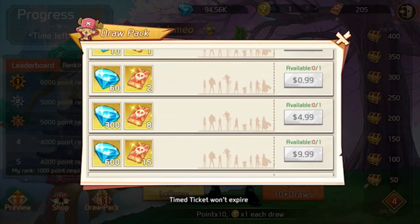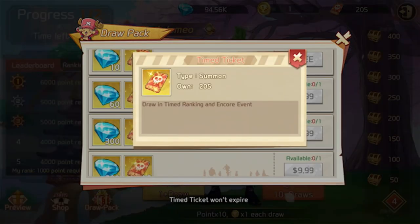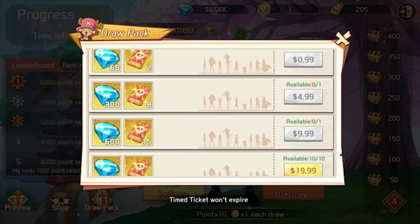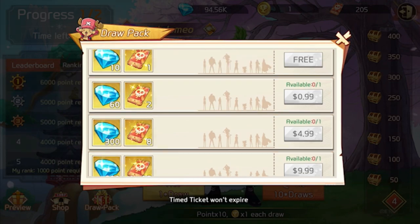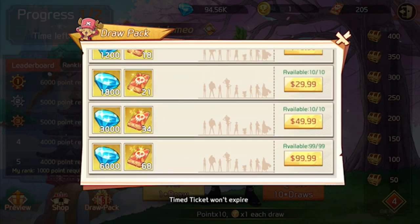There are very cost-effective ways you can save up time tickets and gems at the same time. You can get the free option, the $1 option, the $5 option, and the $10 option. Upon doing this, you will receive 26 time tickets every week. If you do the math, that's $60 for 100 time tickets rather than $100 for 68 time tickets.